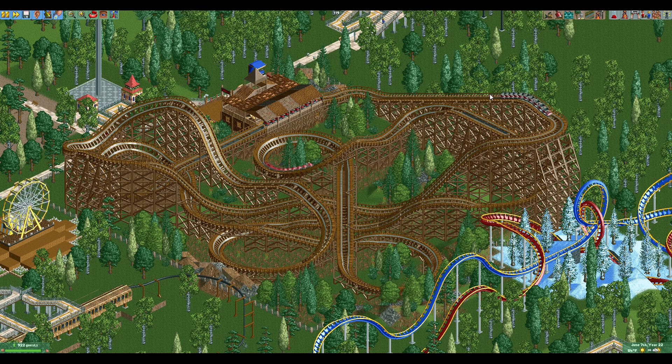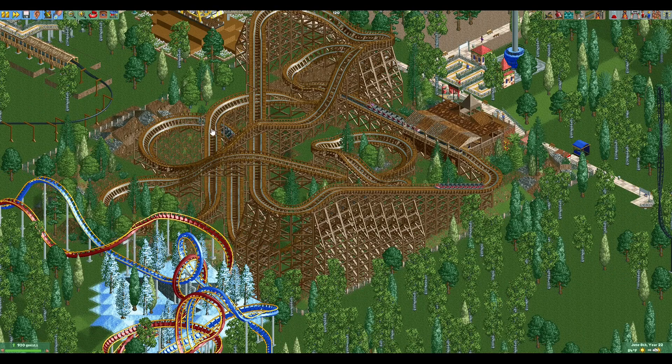It wraps around nicely up to the mid-course brakes, lined up very well alongside the lift hill. We clear this with just a little bit to spare — the same exact issue I had with the train getting there just a little too early. Then we cross back over the layout, and this second half wraps really well. We also get this sort of potentially unintentional duel, which works really well. These three all line up very nicely.